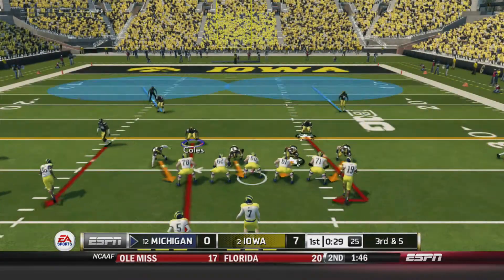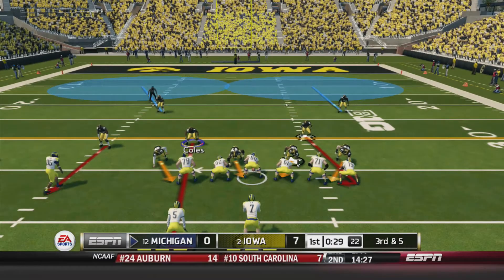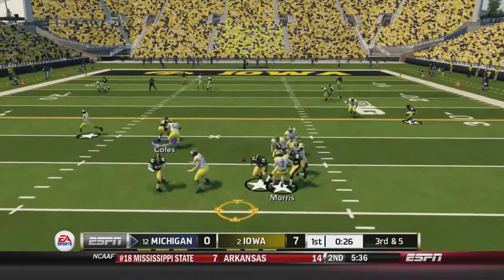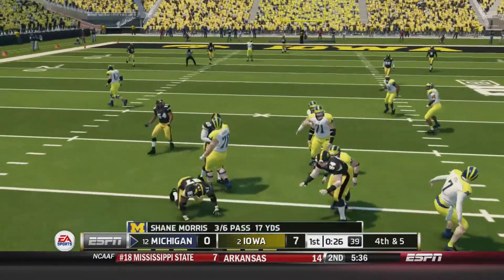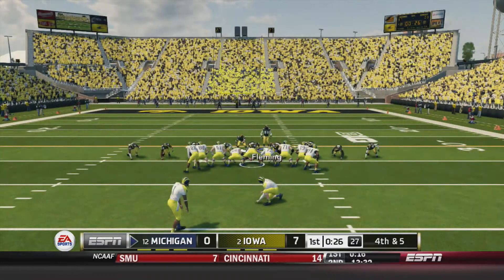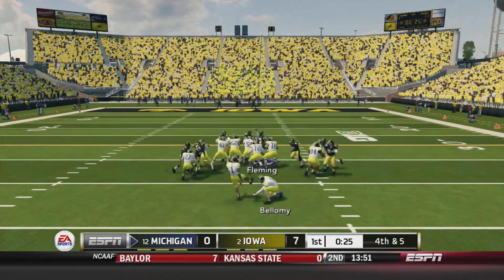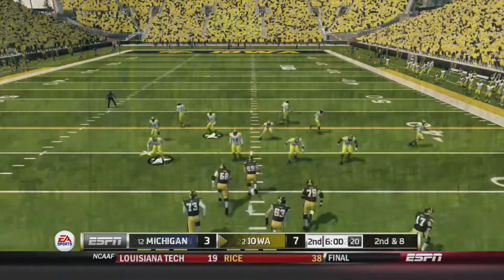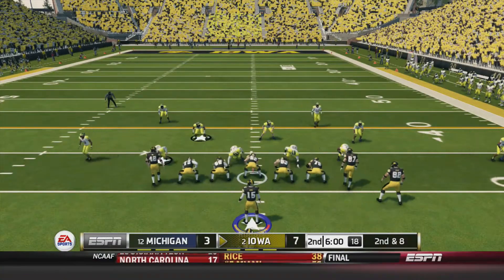What a nice catch, great footwork by that receiver. Third down and five for Michigan again — Morris the lefty quarterback back to throw, and it gets batted down for an incomplete pass. Michigan is going to attempt the longest field goal I think I've ever seen in this game — this is a 57-yarder. And guess what? He makes it. Seven to three off of that long field goal attempt.